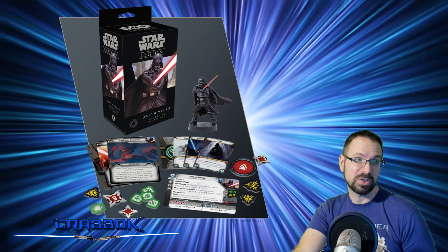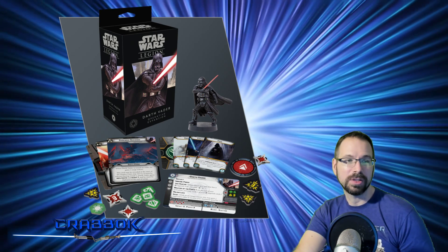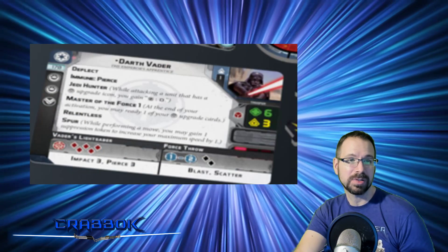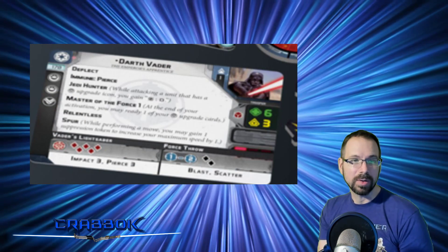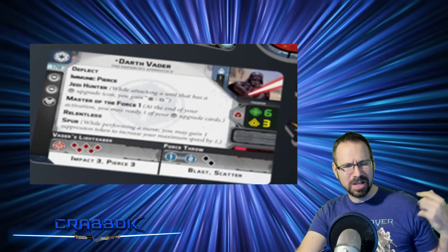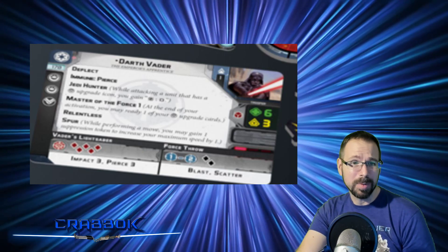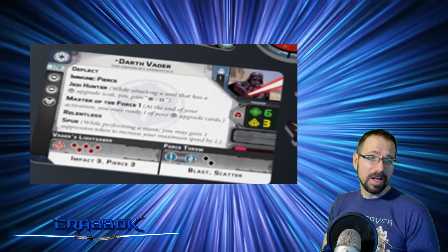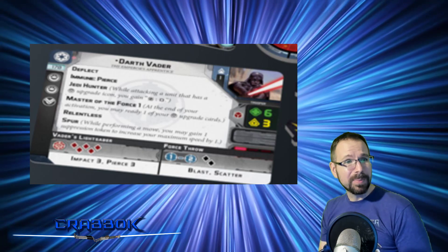It's also worth pointing out that these both come with Surge tokens, so there's probably going to be things that give Surge tokens. We can even see from one of Luke's cards that he's going to get that Surge force card that Obi-Wan gets. Darth Vader — cheaper way to field Darth, not as good maybe, or maybe potentially better. He does have one thing that makes him definitely potentially better.